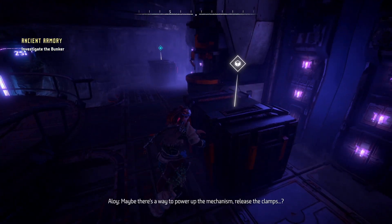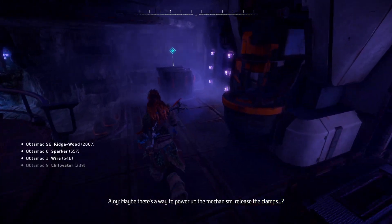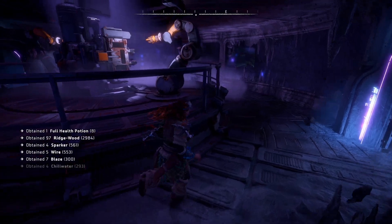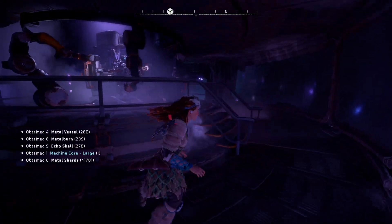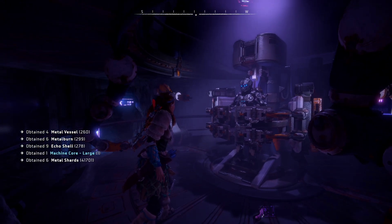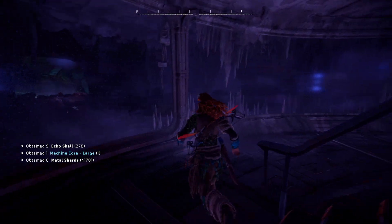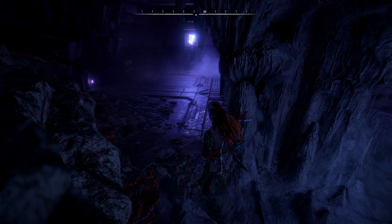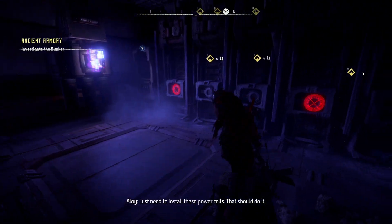Those clamps have the armor locked in place — maybe there's a way to power up the mechanism to release them. Oh, there's a whole bunch of stuff over there — that is amazing looking! I think we need to go to the other side if I remember correctly, and there should be some more power cells to install.